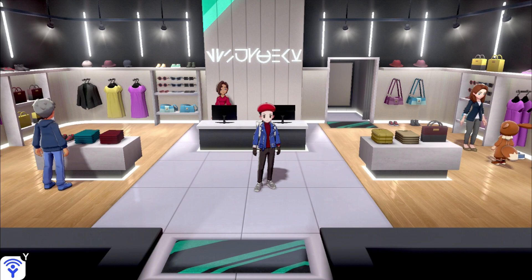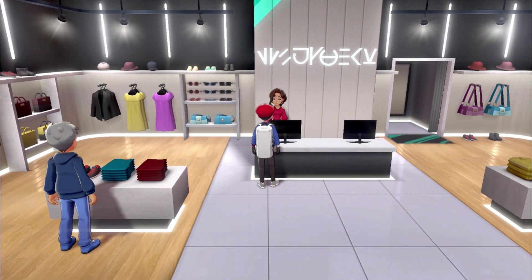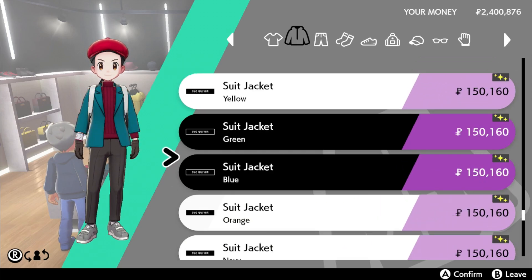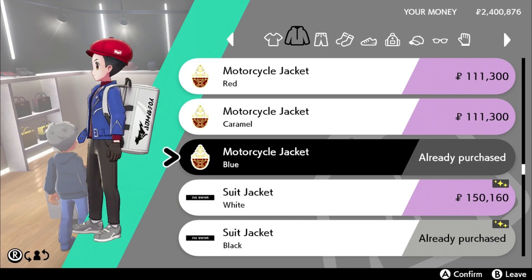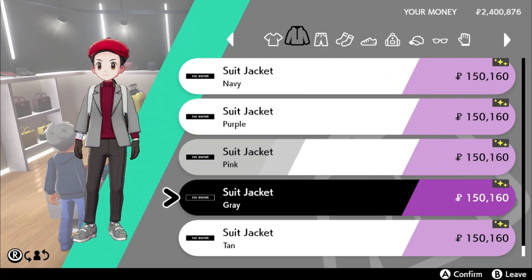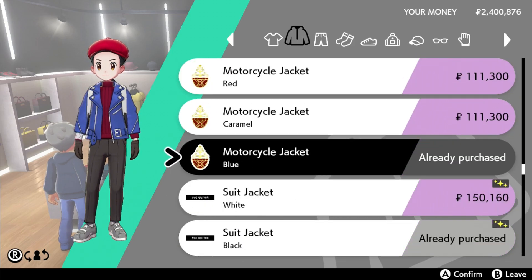The second piece is the biker jacket. I know it's really different, but the original design has him wearing something like a trench coat or winter jacket, which we don't have in Pokémon Sword. So we need an alternative. The most suitable one is actually the motorcycle jacket — you can buy it in Winden City, the blue one. I checked if the suit jacket comes in blue but it doesn't, so we go with the biker jacket.